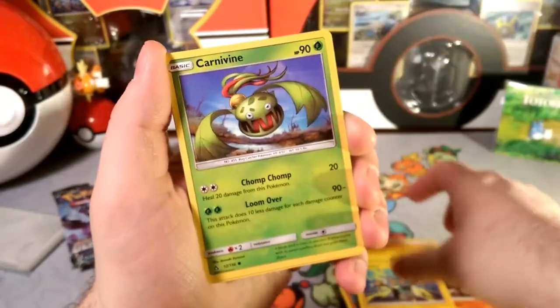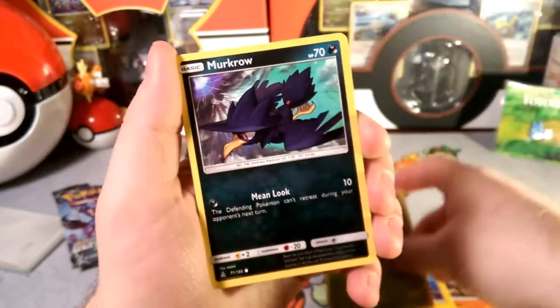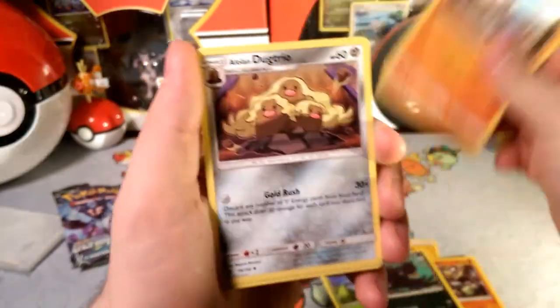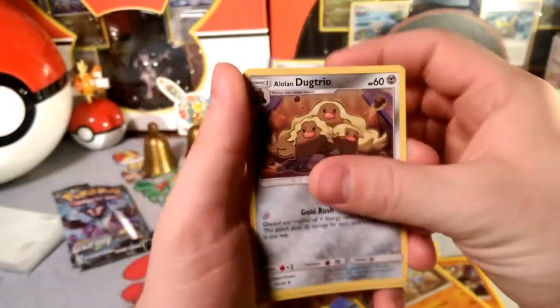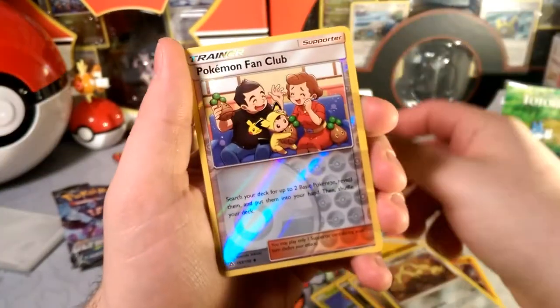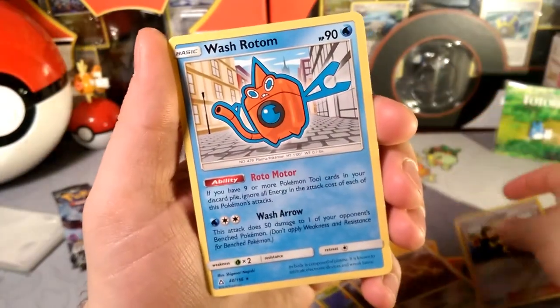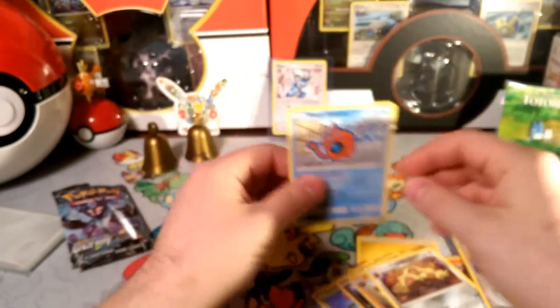Some Shinx action, Carnivine — floating some weird thing — Chomp Chomp Loomover, Murkrow with that Mean Look, Cranidos, Alolan Dugtrio. Look at all that hair, all that hair, all that hair — a skateboard, super cool. Reverse is a Pokémon Fan Club.